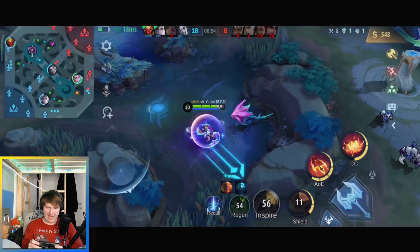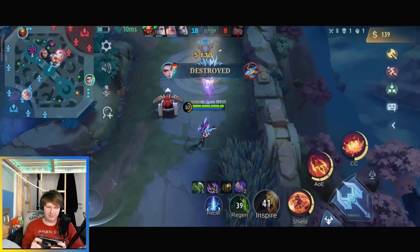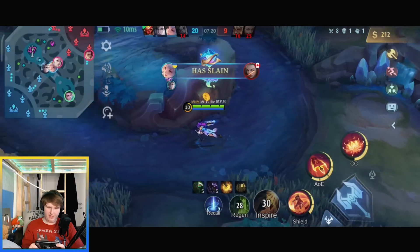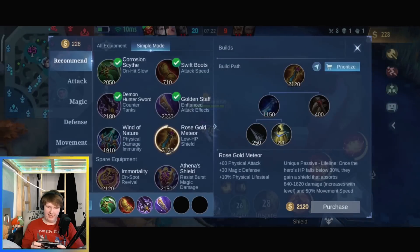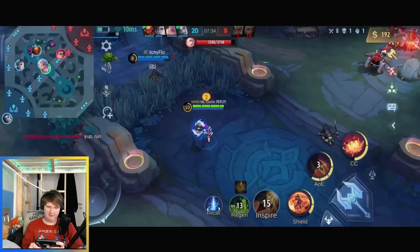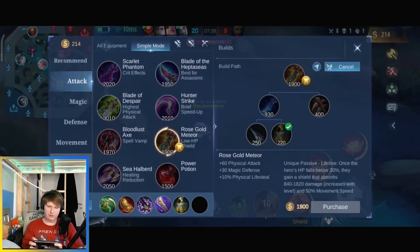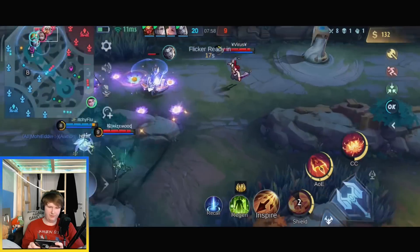They have a very big problem — I'm farmed. Let's push the turret. I have my Trinity build ready after just seven minutes — that's insane. Next I'll go for Rose Gold Meteor for magic defense against Harley, because he can still wipe the floor with me. I should have gone for Sea Halberd but that will be the last item against Estes.